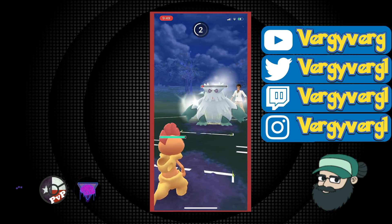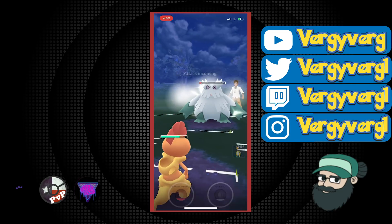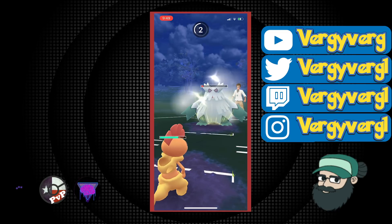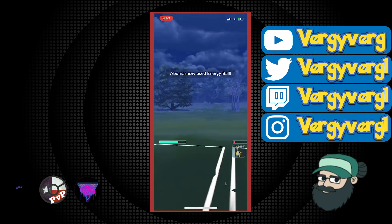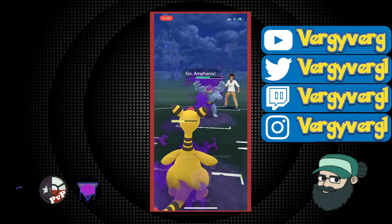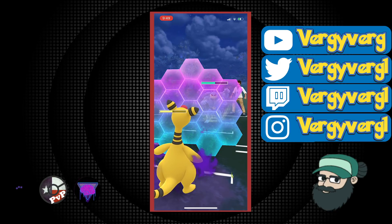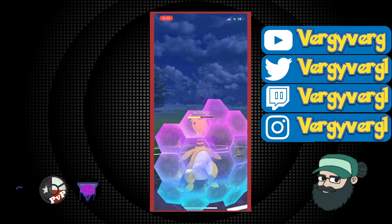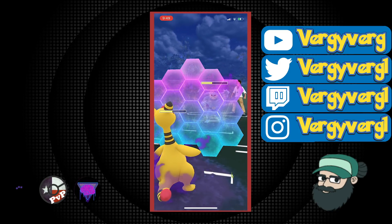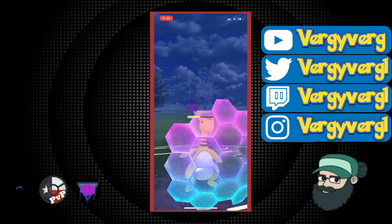I decide to just eat all the energy on the Scrafty, and this time it was actually the Weather Ball and Energy Ball. They switched to Machamp and I switch instantly to Ampharos. I decide to shield because I know it has two moves and I can get some Volt Switch damage in to bring this Machamp a little lower. Obviously our Scrafty is super low. I might double shield here — we are very close to that Volt Switch. Thunder Punch and I'll do one more Volt Switch, though I probably could have done two.